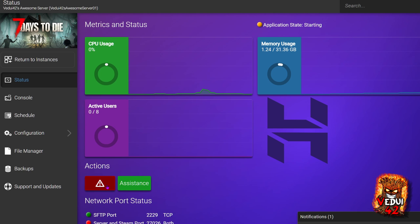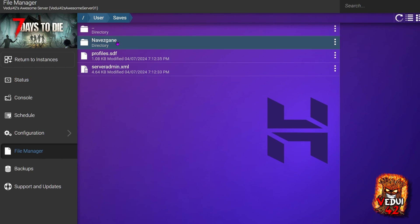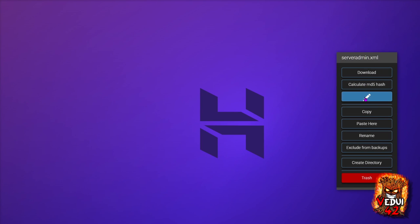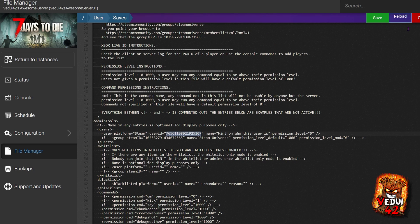We're going to go back to Instances and start the server so that the game server will generate the serveradmin.xml upon starting for the first time. Then we go to File Manager, go to User, go down to Saves, and we'll see the serveradmin.xml. Click the dot-dot-dot and Edit. Scroll down a little bit, and to add yourself as an admin you have to remove the comment strips at the front and the back and put in your user ID — your Steam 64 ID, which you can get at a site like the Steam ID Finder. Then save the file and you'll make yourself admin.